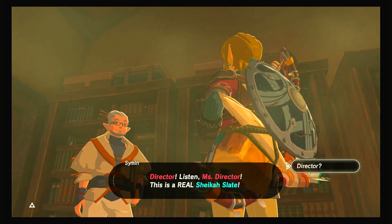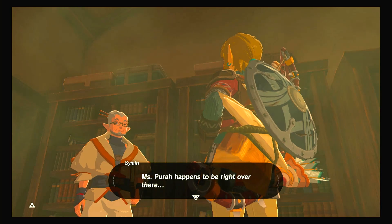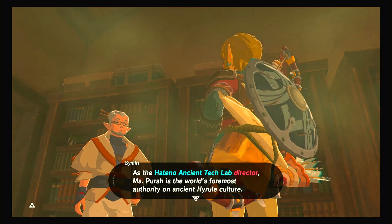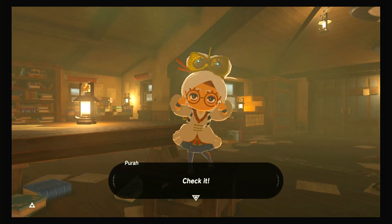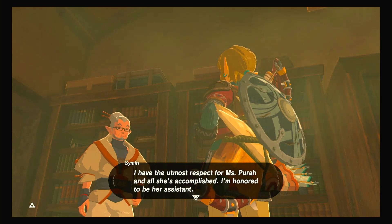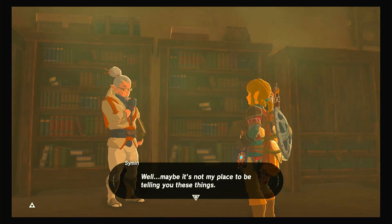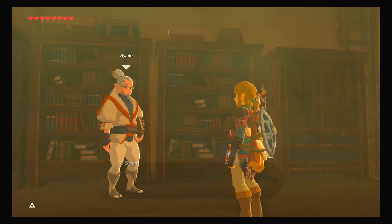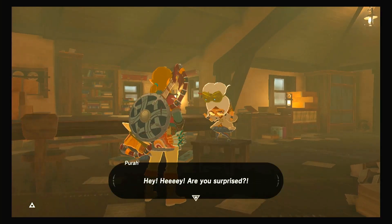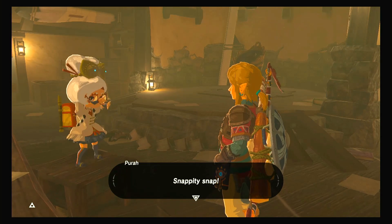Where are my manners - my name is Symin. Lady Impa caught me up to speed - a young man holding a Sheikah Slate will appear and his name will be Link. The director, Miss Pura, is right over there - she's the world's foremost authority on ancient Hyrule culture. The director of this laboratory is not Symin, it's me. Snappity snap.